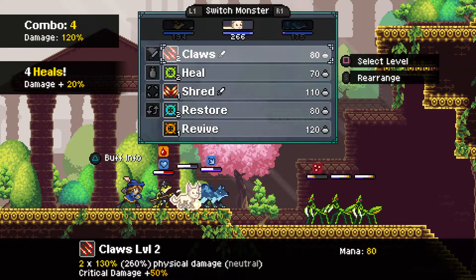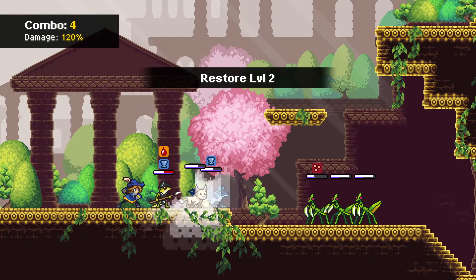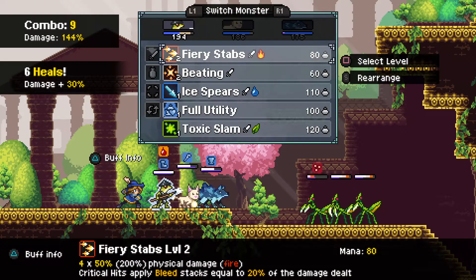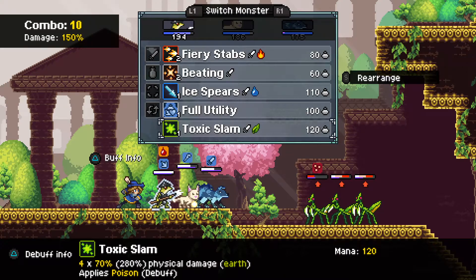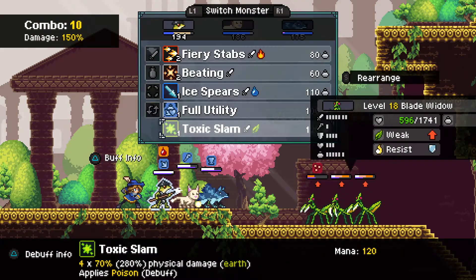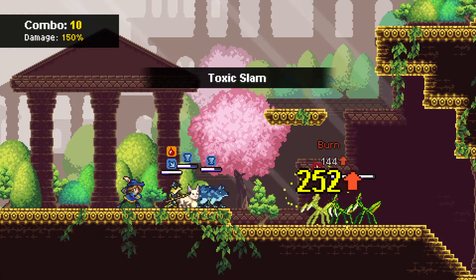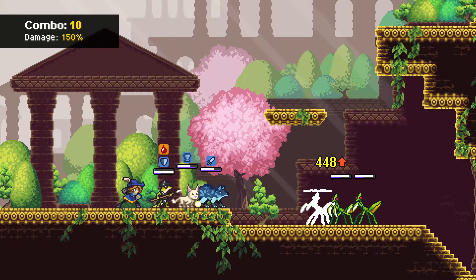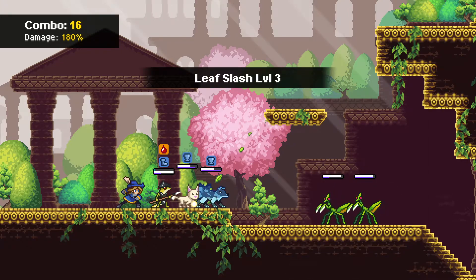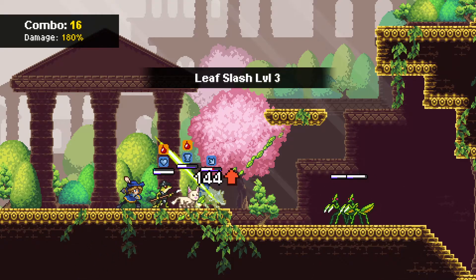Oh, it actually still does get a turn — that's really interesting to me. Does not remove bleed, though. I would have kind of expected that we would have not gotten a turn there. I think I am just going to finish this one off. We could spread around some poison and even out the damage a bit, but I think it's just in our benefit to knock one of these out because they're just really strong.